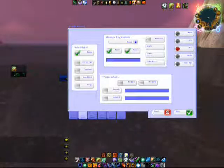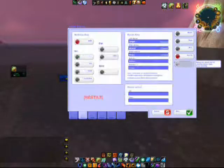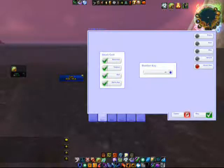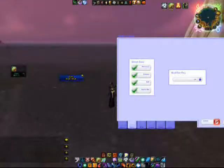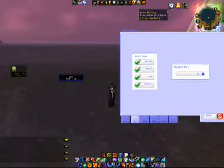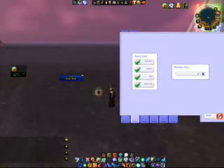I have smart cast enabled. What that is: if somebody has a buff that they need, like for instance if my screen shows I don't have Earth Shield, I just click on it and it automatically gives me the buff. To cleanse, all you have to do is click; resurrect — click on it — battle res for your druids. It's really easy to use.